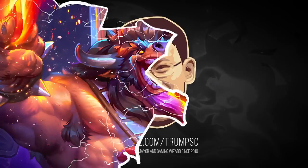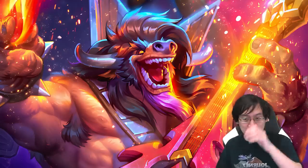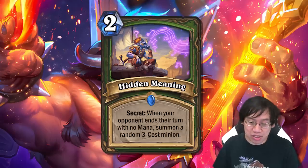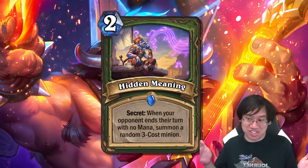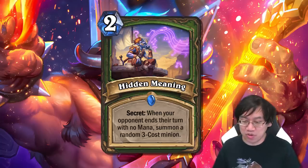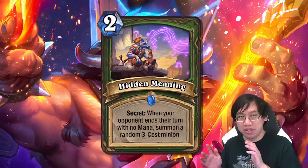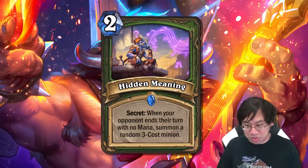Starting with Hunter, we got Hidden Meaning — a two mana secret: when your opponent ends their turn with no mana, summon a random three cost minion. On the surface that looks pretty bad, paying two mana for a random three cost minion. The one thing going for it is that this is summoned after your opponent ends their turn, which means they can't interact with it.